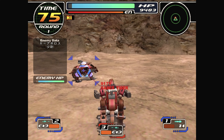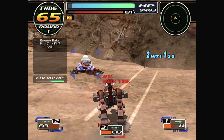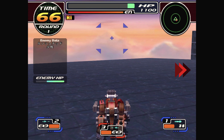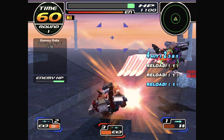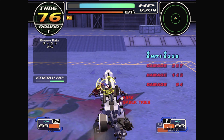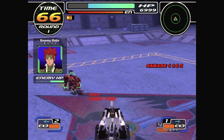Each Zoid has its own weapons — ranged and melee — including rockets, lasers, machine guns, and grenades, with plenty of ammo, some unlimited. Each weapon has a cooldown so you can't spam them. If you're close enough to an enemy, you'll automatically do melee rather than ranged attacks. These are very powerful but harder to connect with. It's all a 3D arena, very similar to Sega's Virtual On, and it works really well. Battles are best of three, starting pretty easy but getting tricky with some boss fights that will kick your ass. You can use the analog, D-pad, or face buttons to control movement.